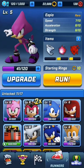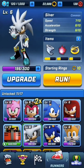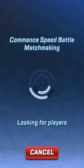Alright, so we're going to be showcasing Espio right here. He's got the Whirlwind, and I think this is the same one that Silver had. He's got two new moves we haven't seen before: Illusion Boost, which reverses opponents' controls as you boost past them, and Illusion Mind, which confuses your opponents by flipping their controls. Let's get into this.